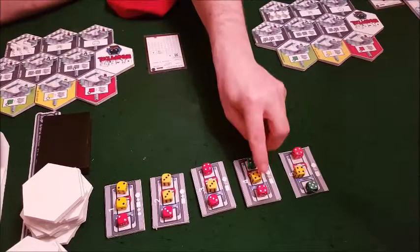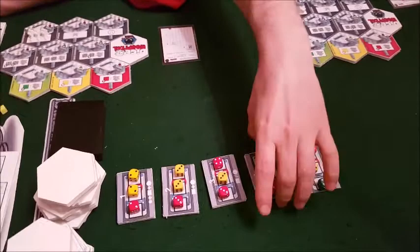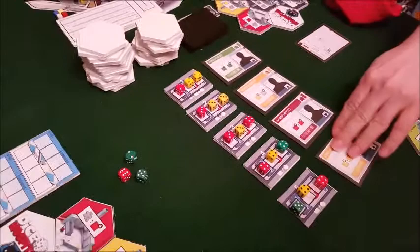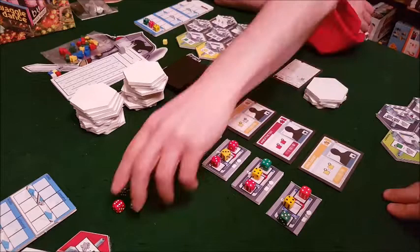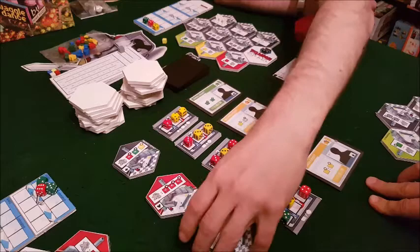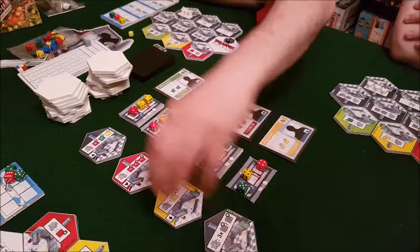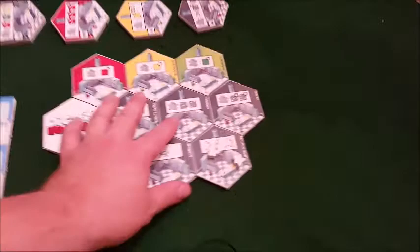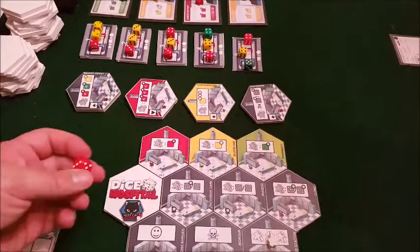There are equal numbers of each color in the bag. We also need to be populating these displays of upgrades for our hospitals. There are specialists here - essentially new workers you're going to get, colored workers rather than the white nurses. And there are also rooms that you can add to your hospital which are better than your standard basic rooms. They've each got different abilities - colored ones affect that specific color dice, gray ones are more neutral and can apply to any color.